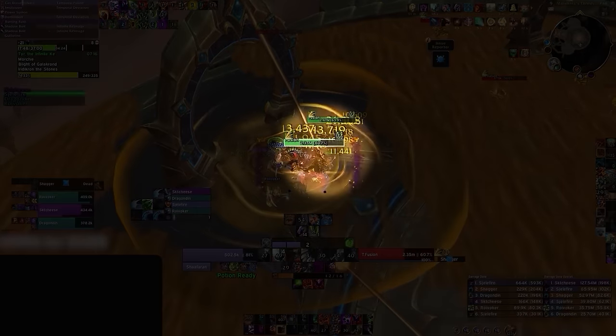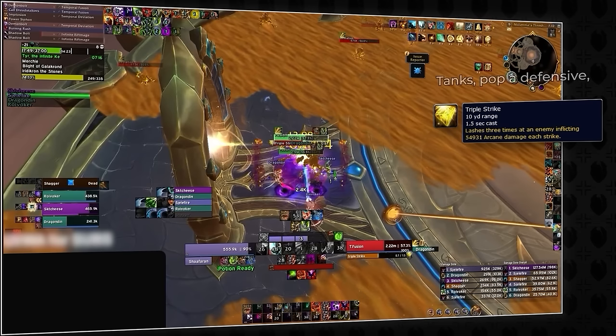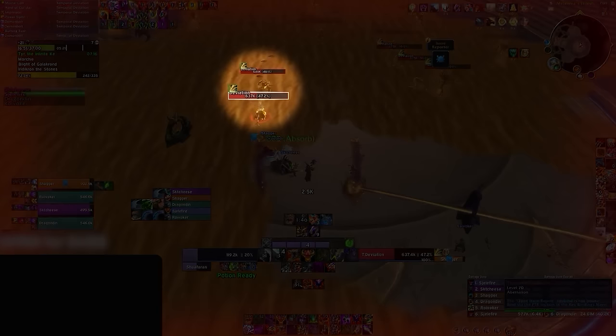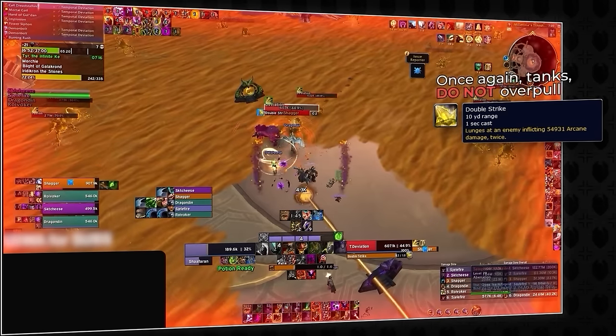We then have the Temporal Fusion, a classic tank buster add with its Triple Strike ability, which strikes three times — make sure you have damage mitigation ready and don't over-pull this mob. And finally, the Temporal Deviation, another tank buster with Double Strike. Once again, just try not to over-pull too many of these at one time.